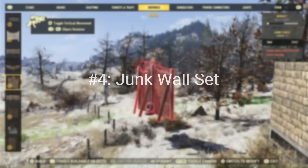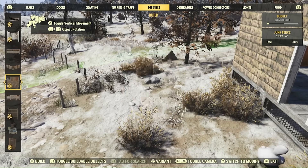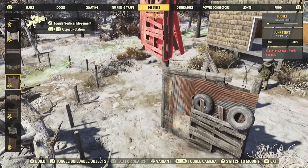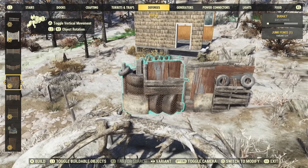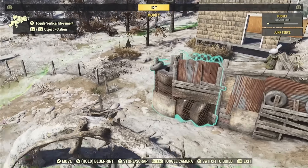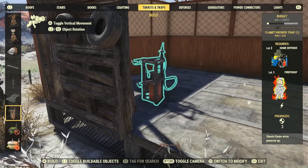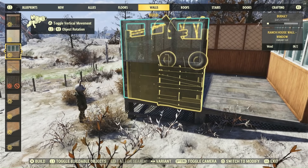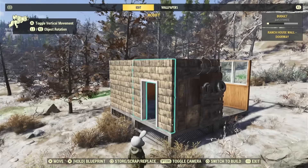Number four is the Junk Wall Set, which I believe comes in the Junkyard Bundle — it's an Atom Shop item with four different variants. It's very forgiving when you place it in terrain; it sinks down very well while a lot of items will pop up and float. They work very well with existing terrain and make really nice immersive, scrappy areas — great for post-apocalyptic raider or scavenger style. You can also actually expand the texture of your building by using the flame trap to destroy it, then placing a wall through the destroyed junk wall and repairing it, giving you a really cool blended texture.